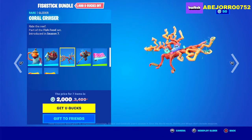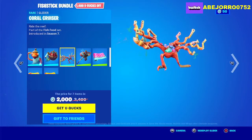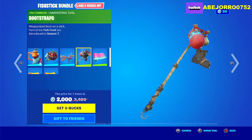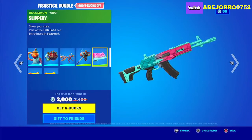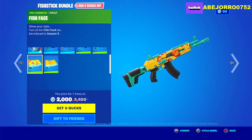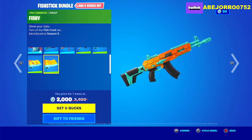Then we have the Glider, the Coral Cruiser. Now let's take a look at the Harvesting Tool, the Bootstraps. And the Grabs: Slippery is the first, Fishface is the second, and Fishstick Grab is the third.